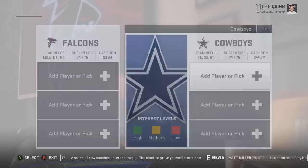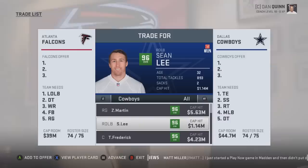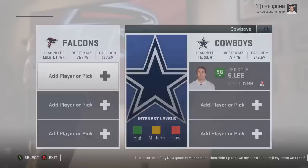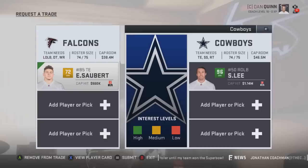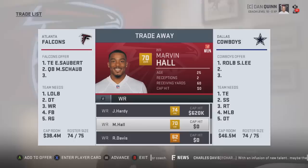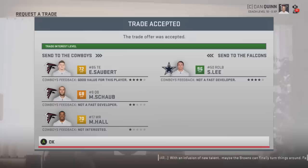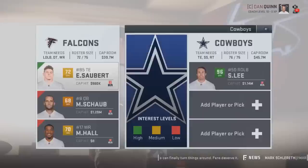First, going to the Dallas Cowboys, we're trying to trade for Sean Lee. He's a little older and will begin to regress, but he's worth hardly anything against the cap and he's a 96 overall - so in year one, two, maybe even year three he'll still be 90-plus overall. The Cowboys need a tight end, so throwing in a 72 overall tight end Eric from the Falcons gets us close. Adding a 68 overall Matt Schaub and a 70 overall wide receiver Marvin Hall, and the deal is accepted.